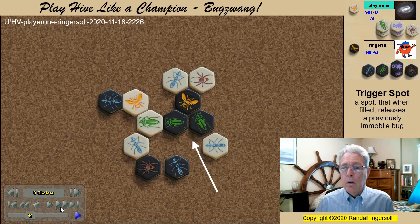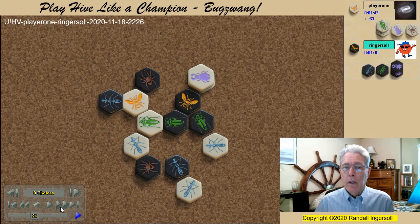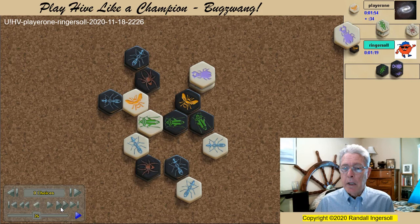White gladly gives up an attacker to pin two black pieces. The placement of black spider number two allows white beetle number one to enter and get atop the hive. And the final black ant enters the game. Not allowing the second beetle to climb up, black pins it.